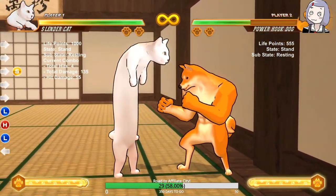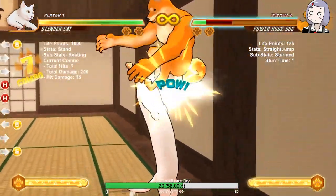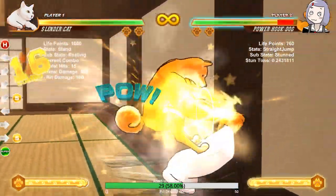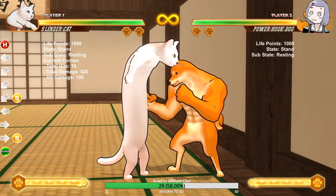It's all about timing in this game and timing changes a lot. This is gonna be one of those combos that probably won't be fully figured out until later on in the game. But yeah, it does about 60 to 62 percent — pretty good combo with Slender Cat.